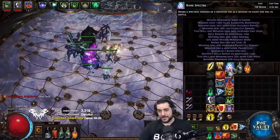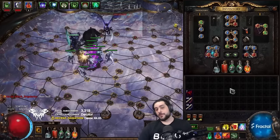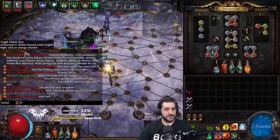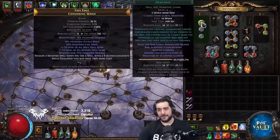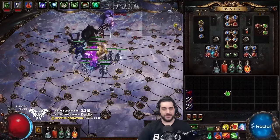So in-game I have the Raise Specter skill gem and I don't have any specters summoned. How do they work and how do you actually get them summoned? Now there's a couple of things to keep in mind, and the first thing is that we have a thing called Desecrate.